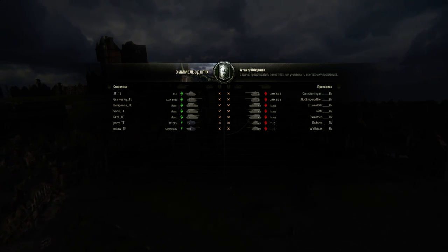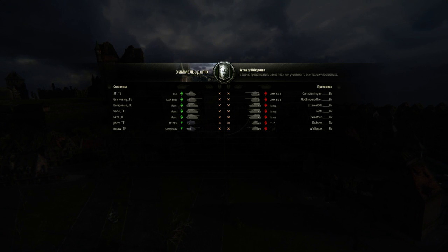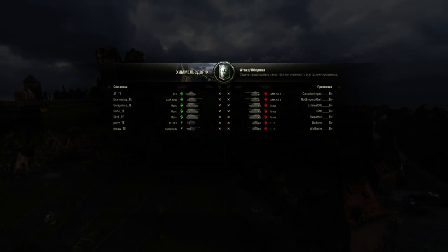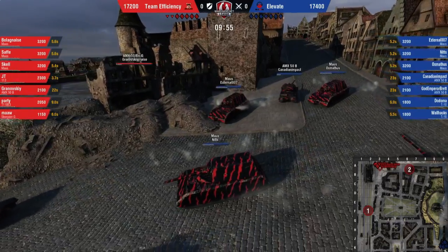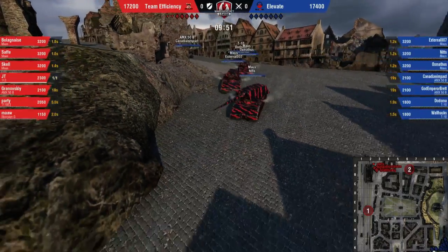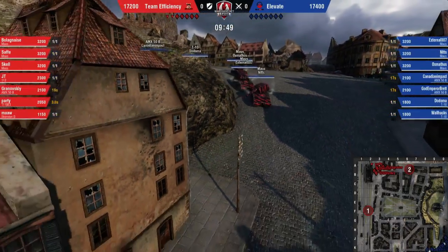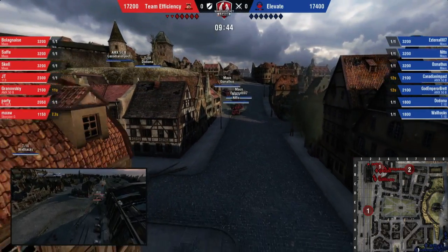This might again be one of those tactics to use as a shield, because Scorpion G is quite tall. We'll have to see if that is the case, because we saw Eclipse do that with the Bore Stick. Perhaps Team Efficiency has a plan with the Scorpion G. Elevate is going to be playing with Triple Mouse, Double 50B, Double T10 — a little bit of an aggressive lineup coming out from them.